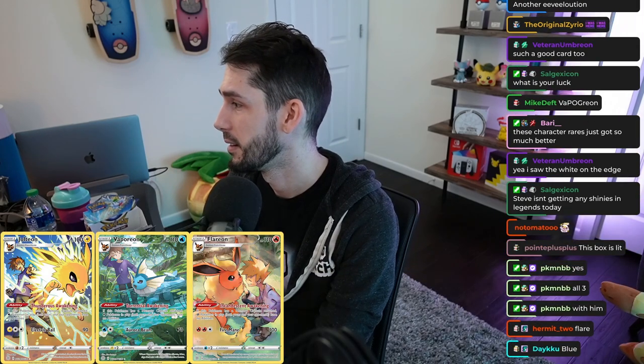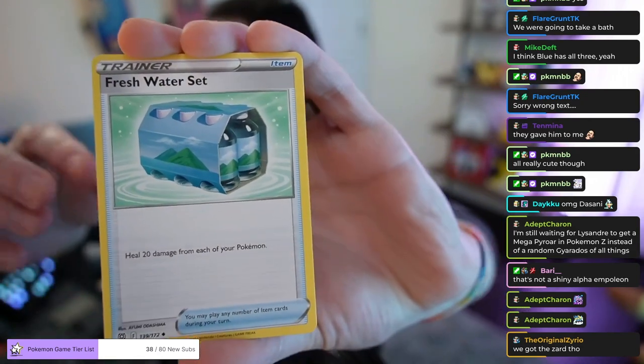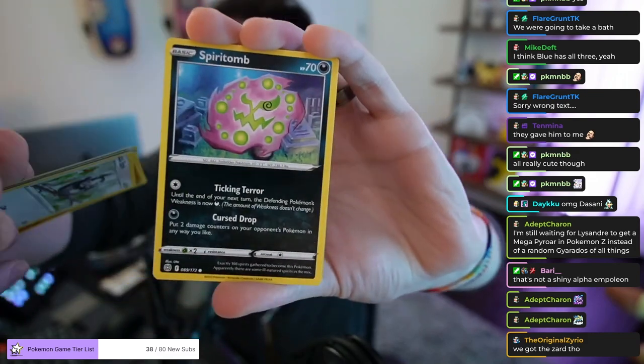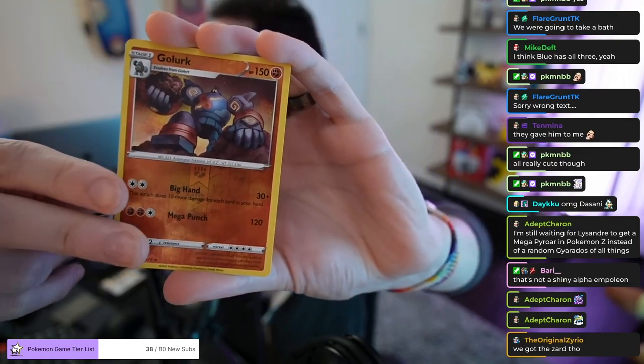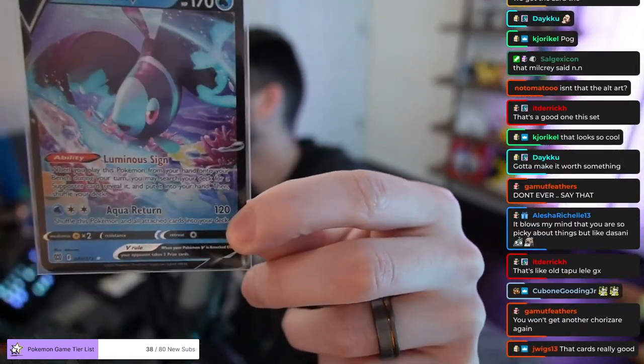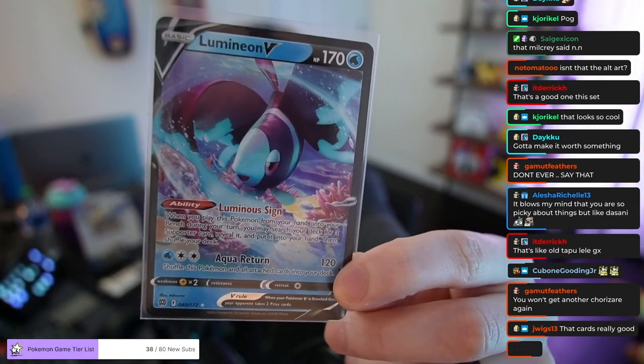All three are with Blue? They gave it to Flareon for Team Flare? That's the really big bummer about X and Y — Team Flare didn't use Flareon. I think Blue has all three. We got the Zard, we really can't complain. All right, more packs. Sigilyph, Marnie, Riolu, Starly, Spiritomb, Furloin, Misdreavus, Reverse Holo Golurk. And — ugh. I take it all back chat, this box is bad. Why make that a card? Who made this decision? This is not alternate art, this is 40 out of 172. Luminion is just a bad Pokemon. I love Cubone.